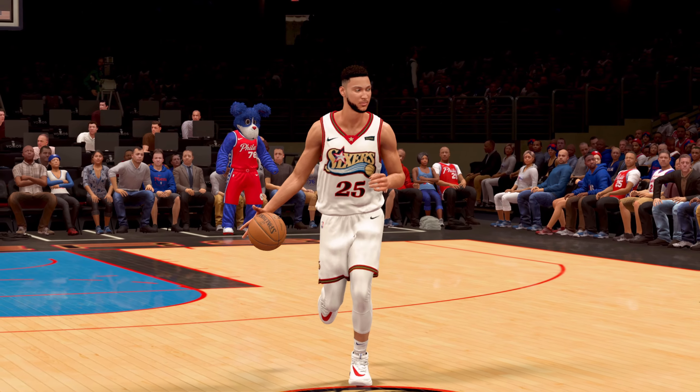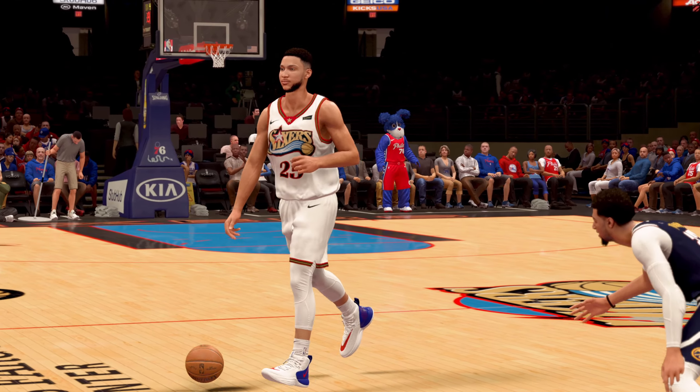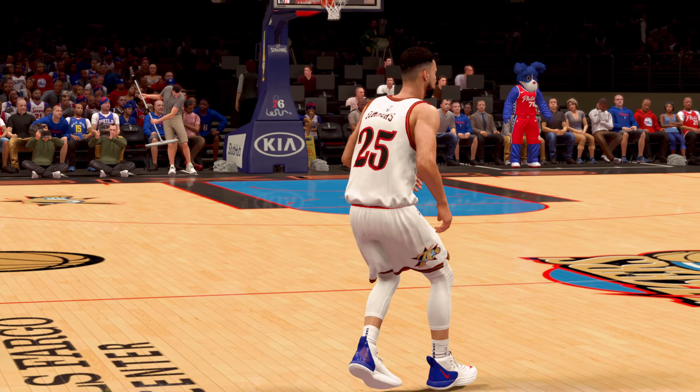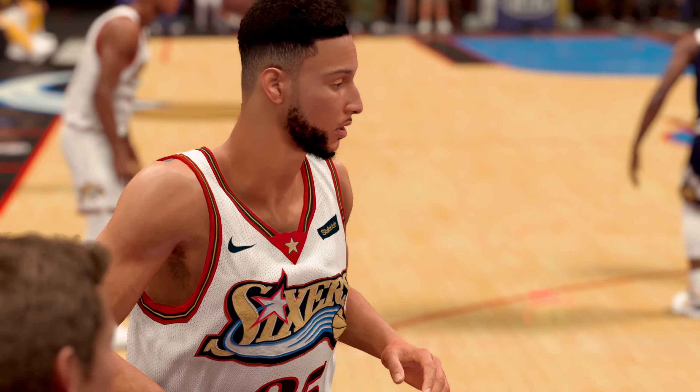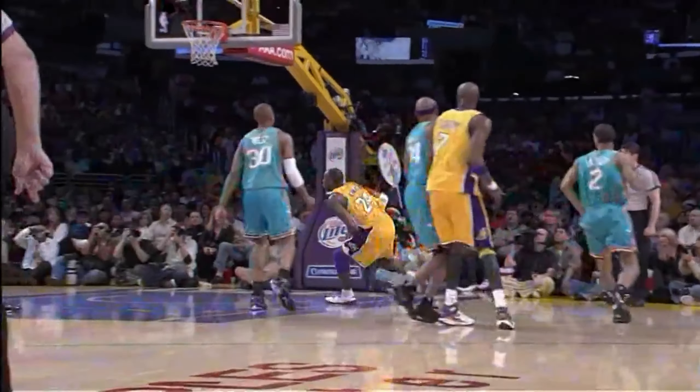This is a loose jersey mod by DBs. I actually think it's really cool. It kind of emulates that old jersey physics — guys wearing loose jerseys, things of that nature. It brings that mid-2000s feel — 2004, 2005, really prime Kobe days, in my opinion. And T-Mac before the injury. Big fan of this mod. If you're a fan of that look, definitely check this one out.